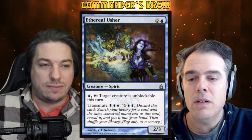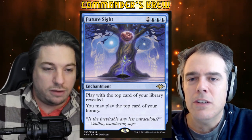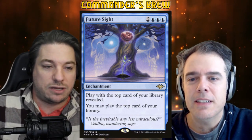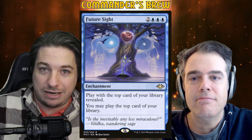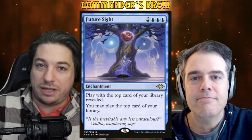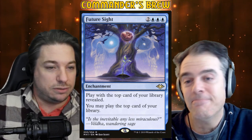If we already have Song of the World Soul and draw these tutors, we need something else worth getting. Ethereal Usher can get any six drops, which is an even longer list of really good stuff. One of those enchantments is Future Sight — two blue blue blue — an enchantment that says play with the top card of your library revealed, and you may play the top card of your library. This card is excellent in Vega because anything played from the top of your library also draws you a card.